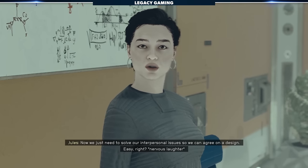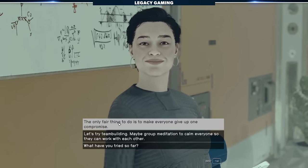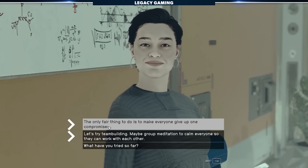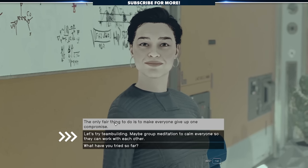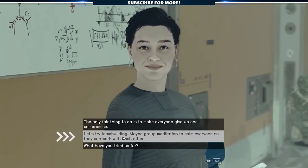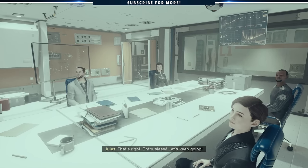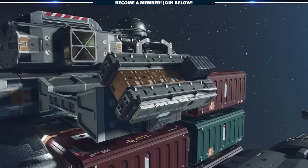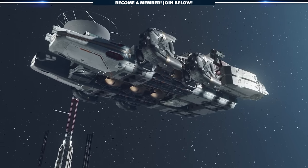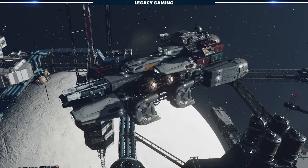Once you complete the quest, return to Jules and she'll tell you the team is still not on the same page. At this point, you have two dialogue options: compromise or team build. Being the corporate entity that Stroud Eklund is, select the team building option — because nothing is more valuable in the workforce than forced interactions with your fellow colleagues. In all seriousness, choose that option because it's the end of the rainbow, and you'll be rewarded with a class C Kepler-R spaceship.